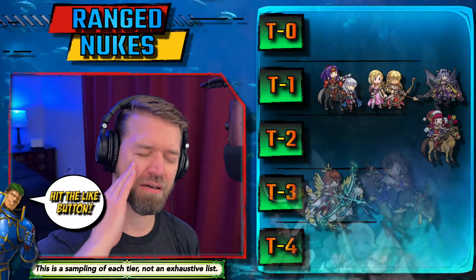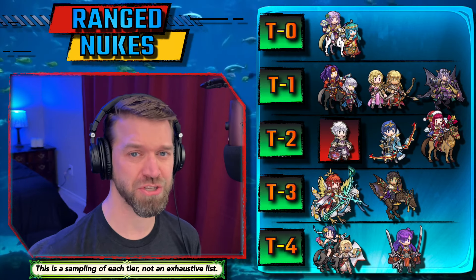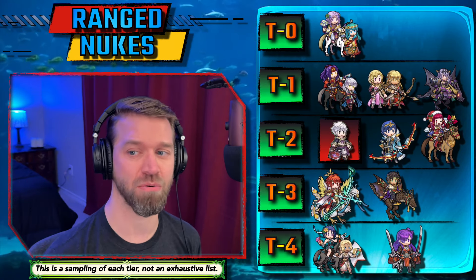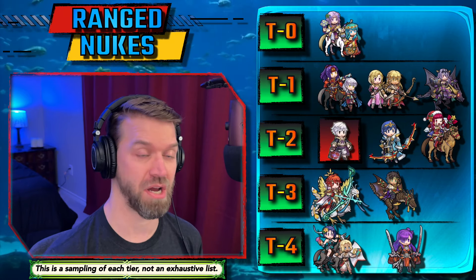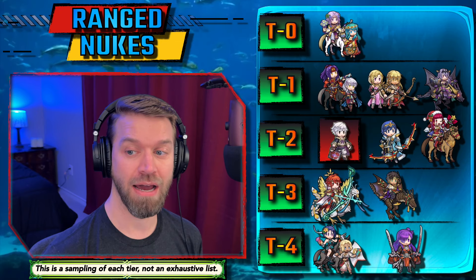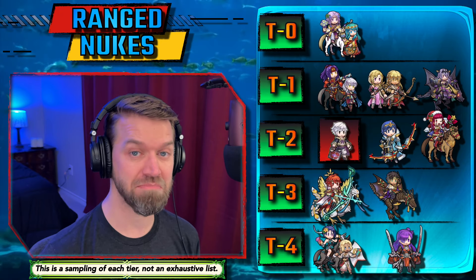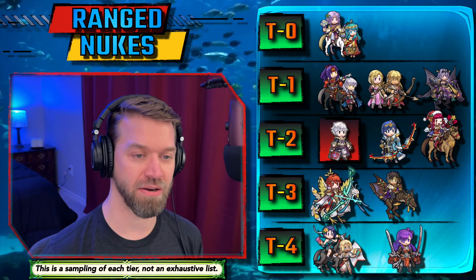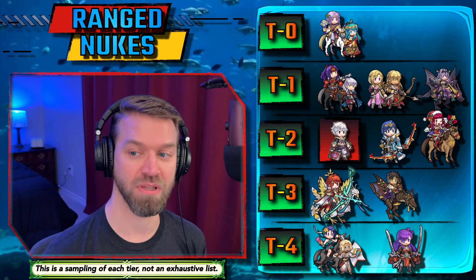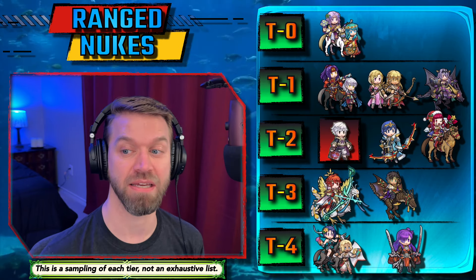Male Robin — I'm not super high on this unit, but we just talked about it: we just got a huge power spike. I don't think this unit comes close to Leon or Sanaki or a green. He just doesn't get there. He's solid, he does a lot of damage, but this is not a unit I'm going out and pounding the table for. If male Robin is one of your favorites I think you can make this unit work very easily, but I don't think he's going to be tip-top of the meta.